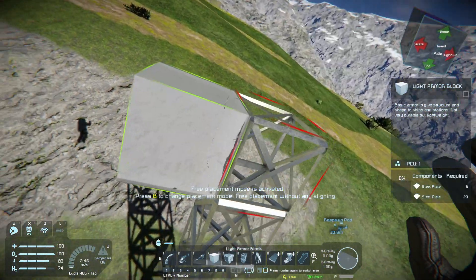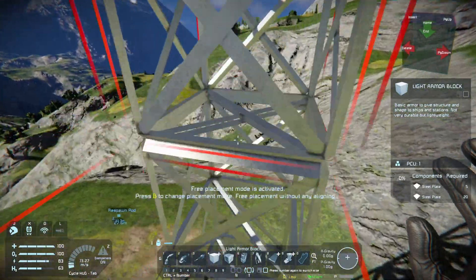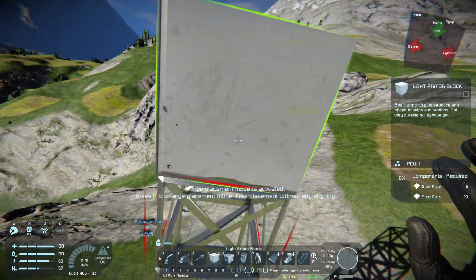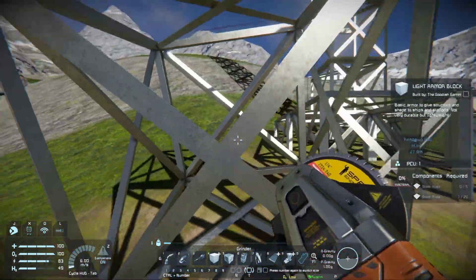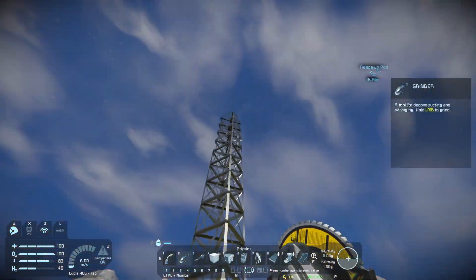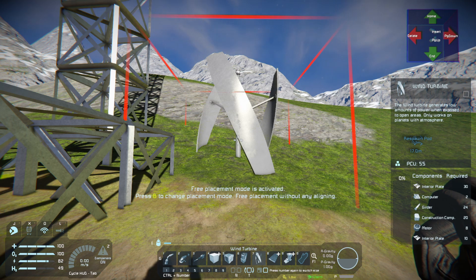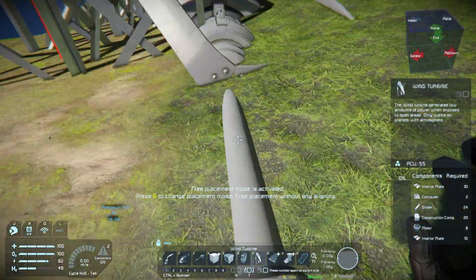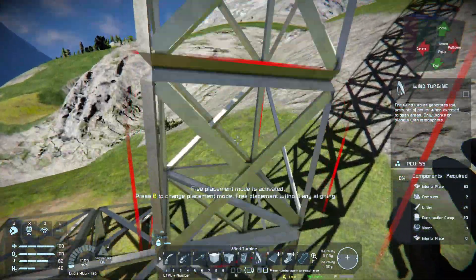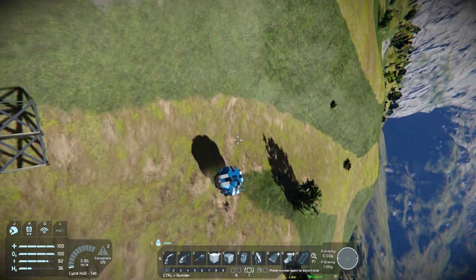We dropped that one - perfect. I think that's good for now. If we take a grinder we can grind this down and get some of the steel plating back - that's really good. Now if we hit seven on the right side - takes 30 interior plates, two computers, some girders, a motor, and interior plates. We can make those in the assembler I believe. Let's go ahead and try to place it - yeah, it's not going to let us, it needs interior plates.